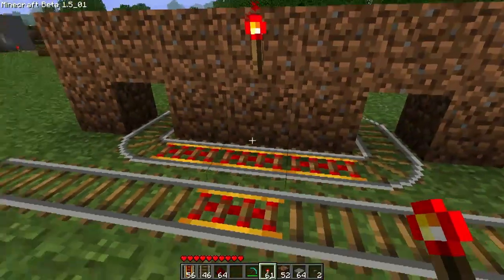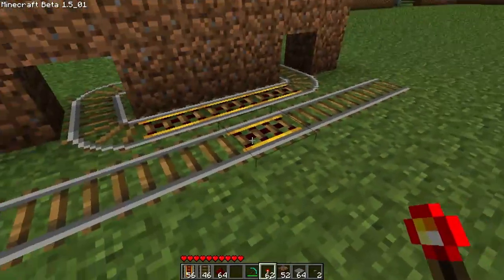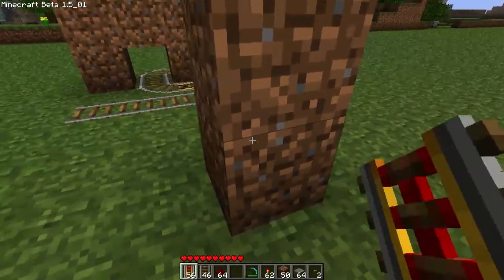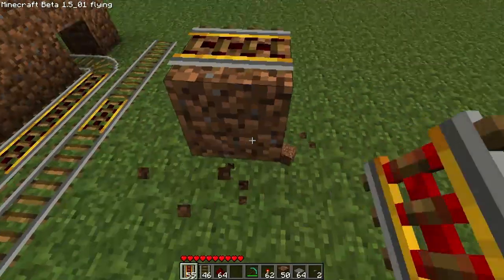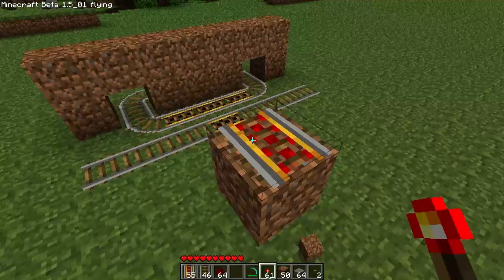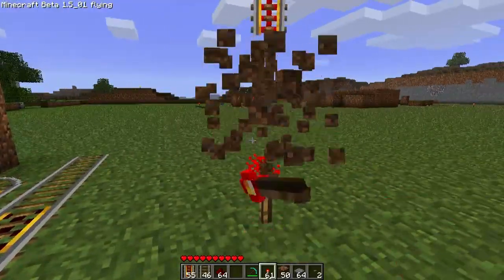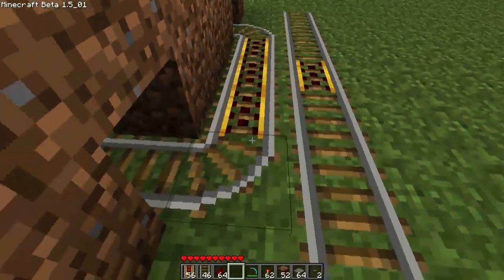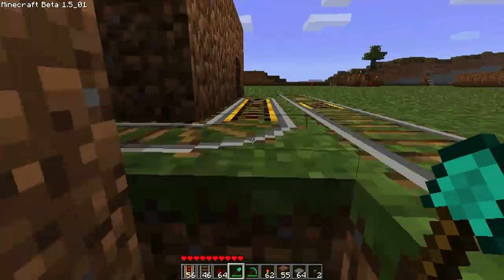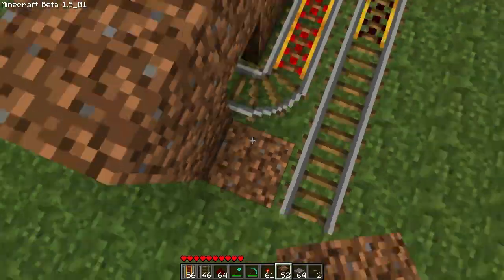If we put a redstone torch right there, you'll notice that it powers both of those. That's not what we want to do, but it comes in handy later. We're going to leave that rail off and power these rails a different way. If you go directly below a powered rail and place a torch, you will see that it powers on - that is a very handy thing to know because it makes everything much neater. You can see it powers the rail above it. We only need one torch because they are all connected, so that makes it easier.